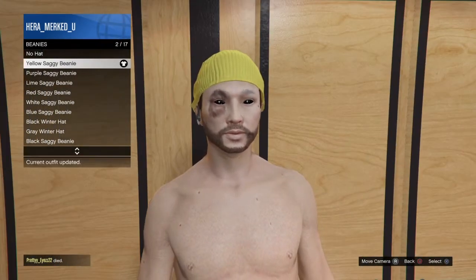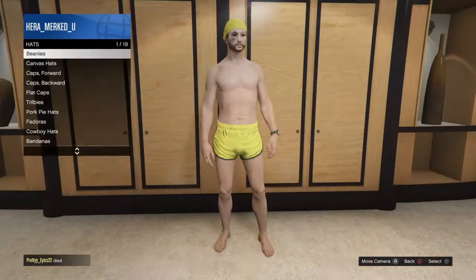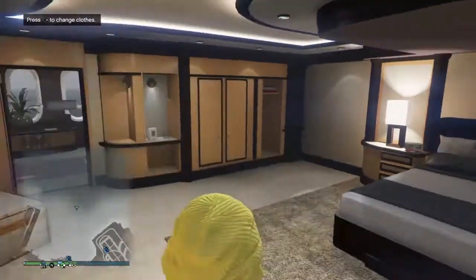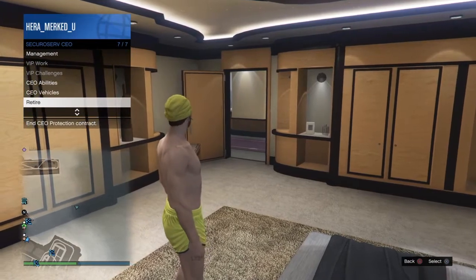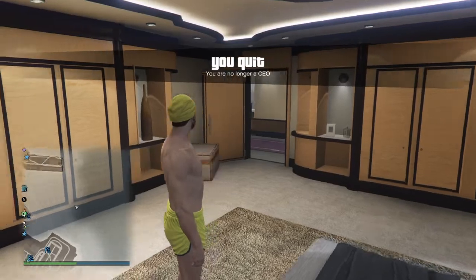Go ahead and change something on the outfit like that. Once you do that, back out, open up your interaction menu, go to SecureServ CEO, go to the very bottom, retire, and accept yes.